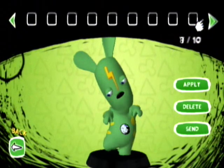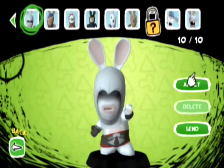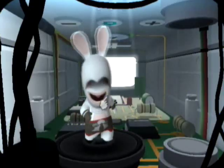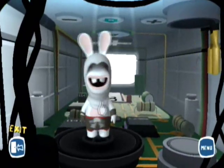Prince of Persia and Splinter Cell are the other two. Here's the Assassin one — the code is 2, 2, 1, 1, A, A, 1, 1. That's how you unlock him.